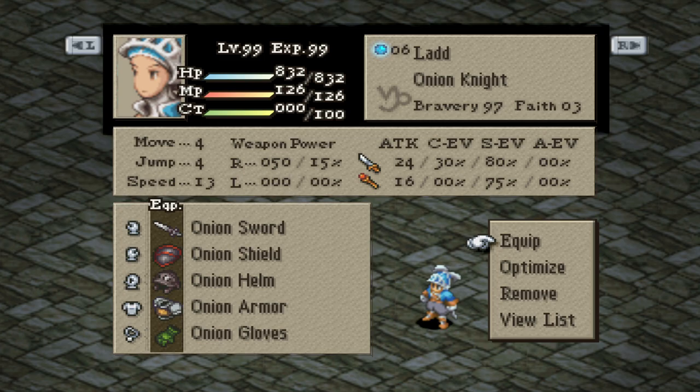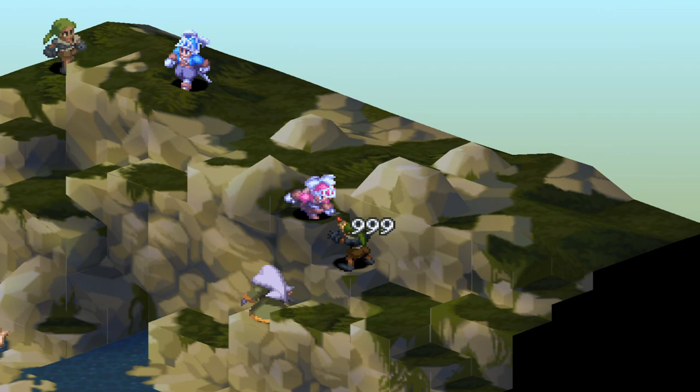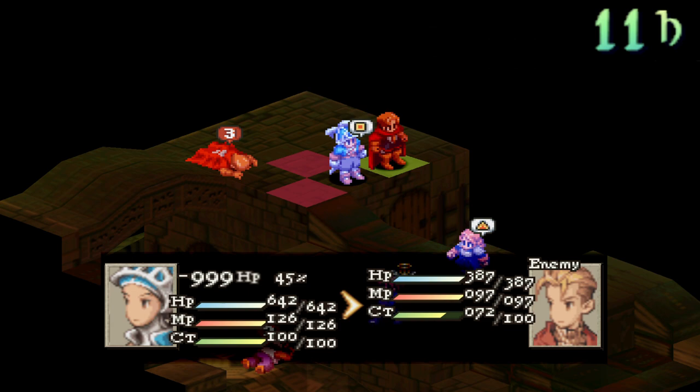An alternate setup which is also very strong is to use all the onion equipment — it just lacks Haste though. With these two builds, you'll be able to handle most fights in the game, and being immune to all negative status ailments as a male is great. You can tackle some of the hardest rendezvous missions because of Ribbon and Onion Glove. The only drawback is that you might not be able to land your attacks very well against human enemies who have shields and cloaks equipped.